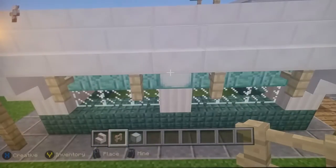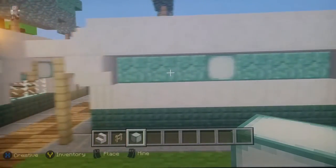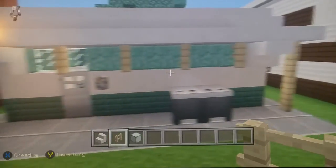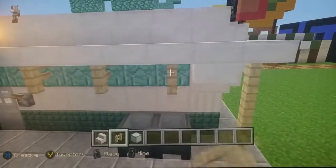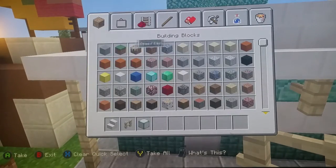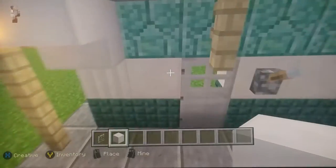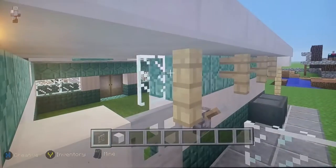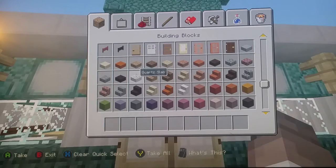Do the same on the right side — see the sea lanterns, do the same on the other side on the middle block, three apart, and do the same fence tactic. There's a different pattern for the next repeat. Get some glass pane and a quartz block — destroy the two top blocks by the door and place glass pane there.